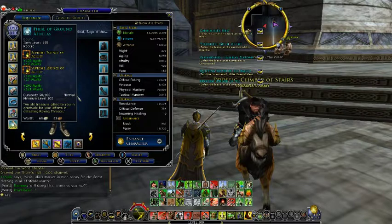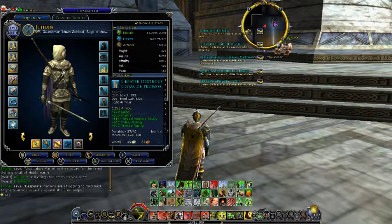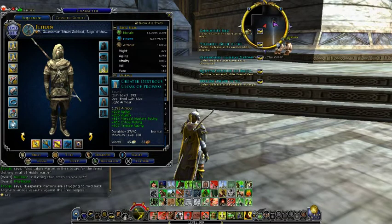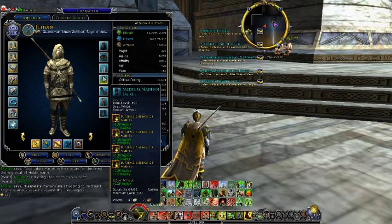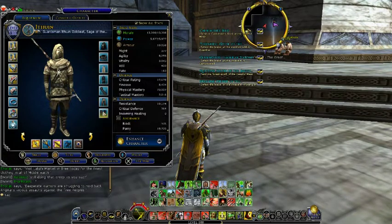I got the basic essence gear full of Supreme Agilities. I got the Greater Dexterous Cloak of Provost, which is, as far as I know, the best cloak for a hunter. If you know any cloak that's better, please let me know. Then of course the rest of the essence gear are all Supreme Agility Essences.